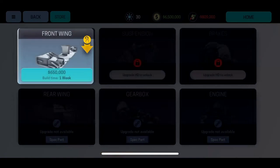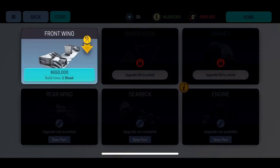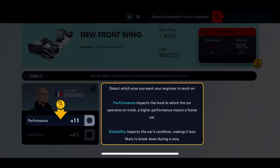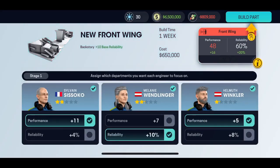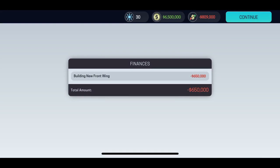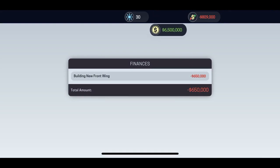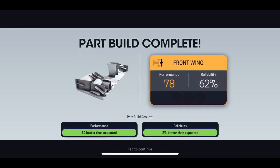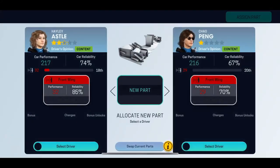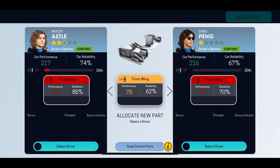Races are where everything comes together — that's where all the team effort pays off. The tutorial says to build a new part for the car. I'm going to build one — build time is one week, costing 650,000. I'll select the engineer to work on performance and reliability. As you can see, my money is shown on top — minus 650,000. The new front wing is finished — it's a beauty! Part build complete.